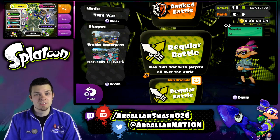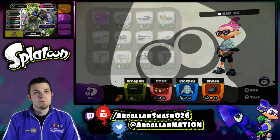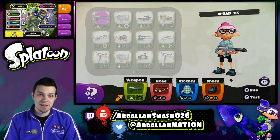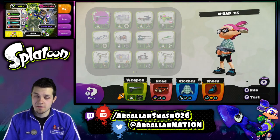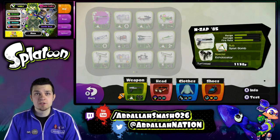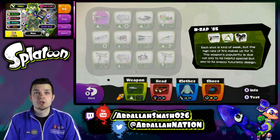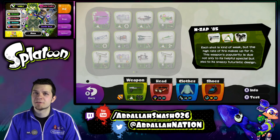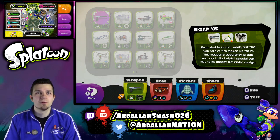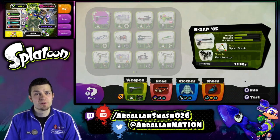As you guys can see — you read the title, you saw the thumbnail — we're going to do the very popular NZAP 1985, or 85. This weapon is a DLC that Nintendo provided not too long ago. The range is awesome, the damage is kind of weak, but the fire rate more than makes up for it. This weapon's popularity is due not only to its helpful special, but also its snazzy futuristic design.